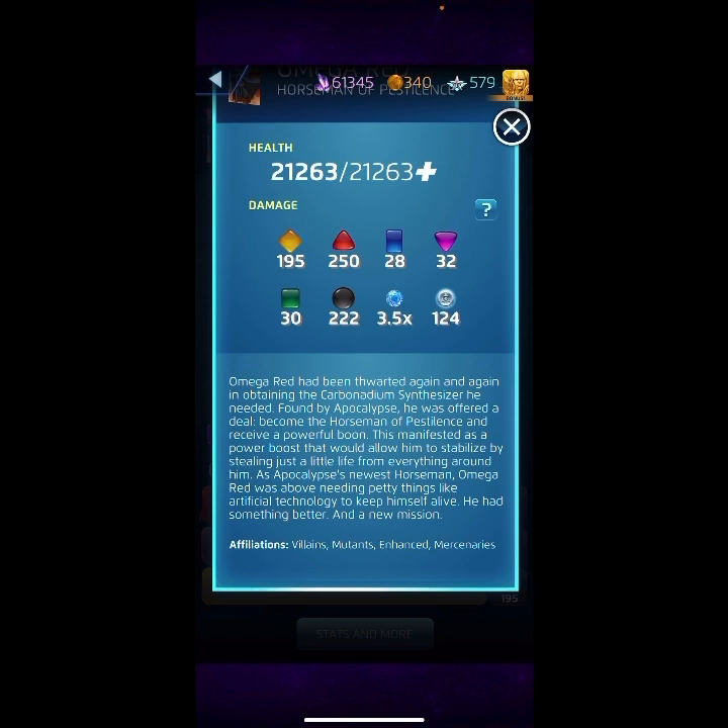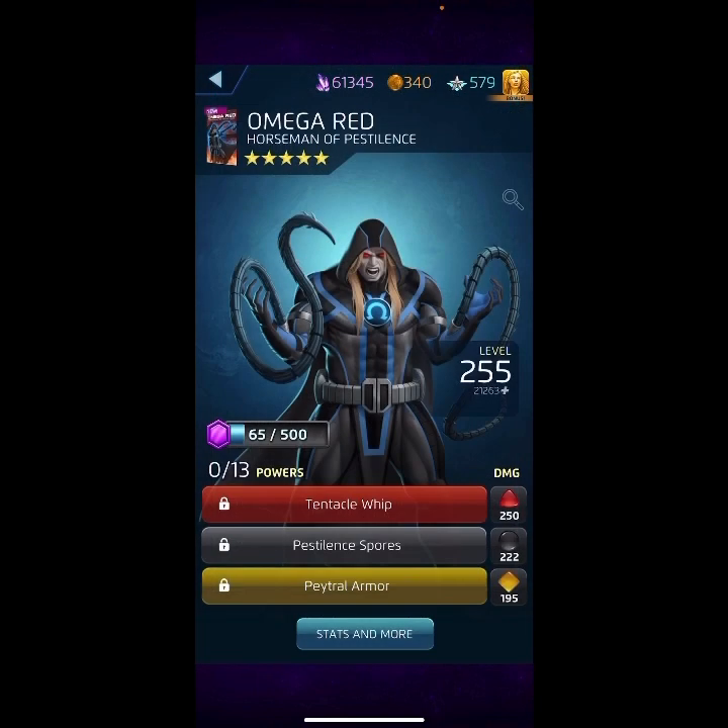Affiliations: Villains, Mutants. Anyway, let's go on to the first ability — the red ability.